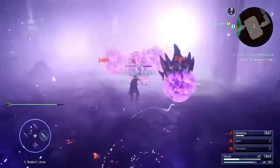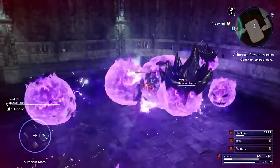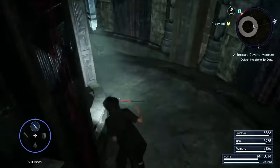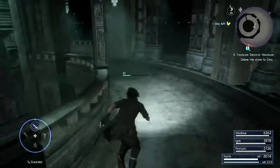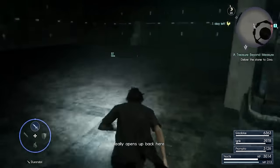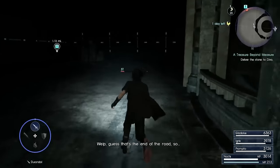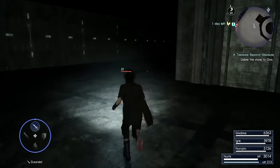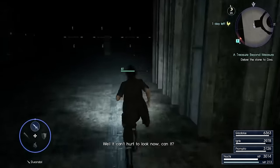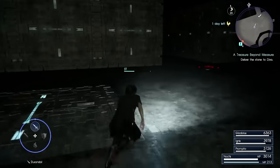Once you guys get to the bottom, you'll come to this little room and it looks like there's nothing in here except for a red button. Do not touch the red switch — it'll send you right back to the beginning of the entrance. Do not touch it; it'll whip you back to the entrance and you're going to have to make your way all the way back down.